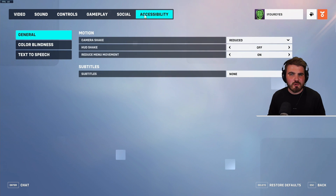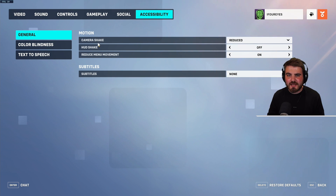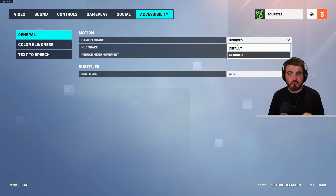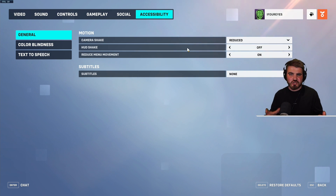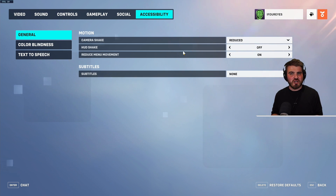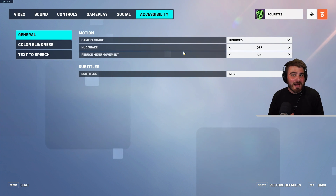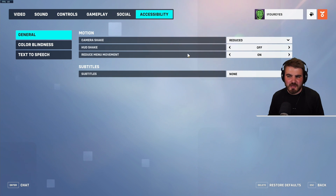Lastly, for improved visibility and less visual clutter, turn camera shake to reduced and HUD shake off. When you're getting shot or an enemy Pharah ults your whole team, at least you can properly see your HUD to check your health and decide whether you need heals or a barrier — rather than having your HUD shake all over the place.